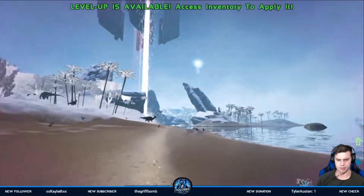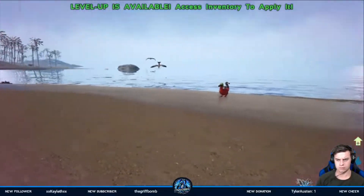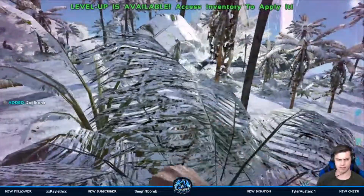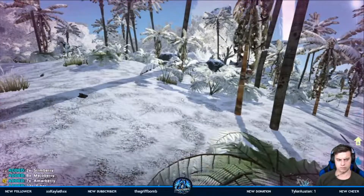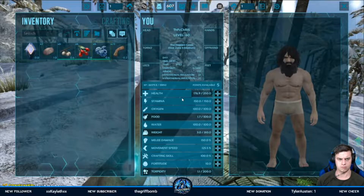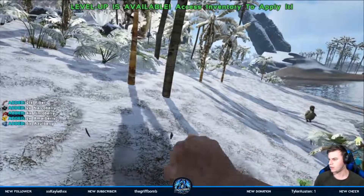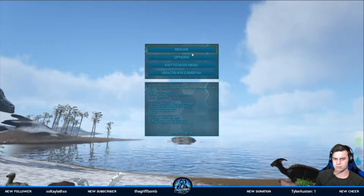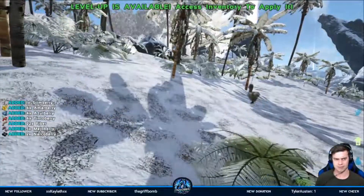Let's rest for a minute, we'll get some food. I'm going to have the berries for now. I think we'll do the usual — get engrams and things to set up a little base of operations.